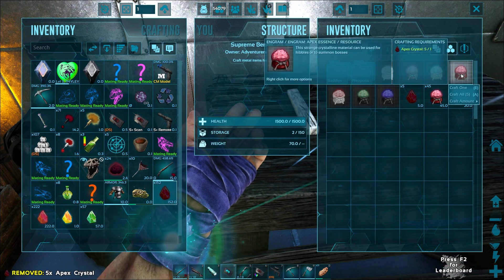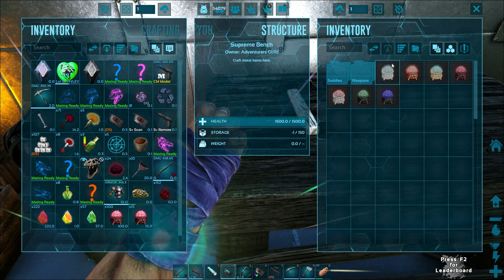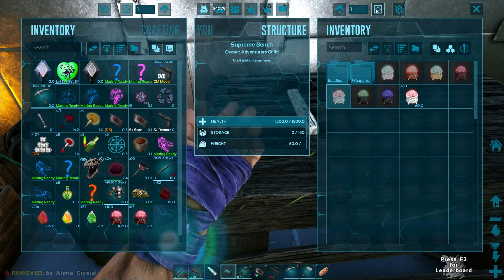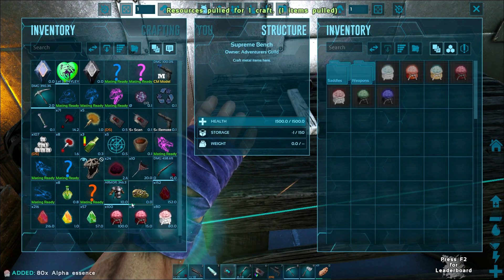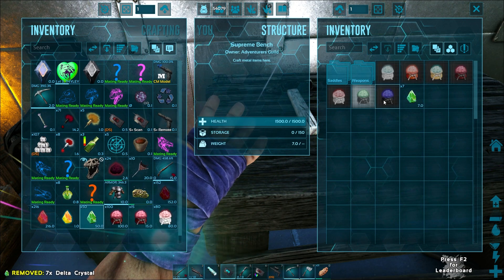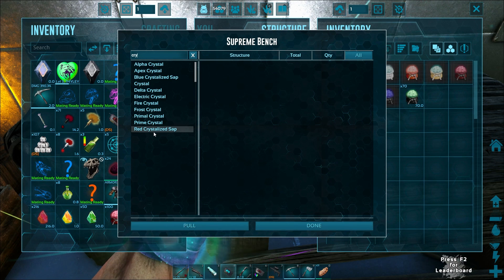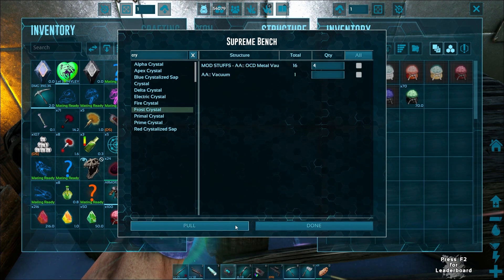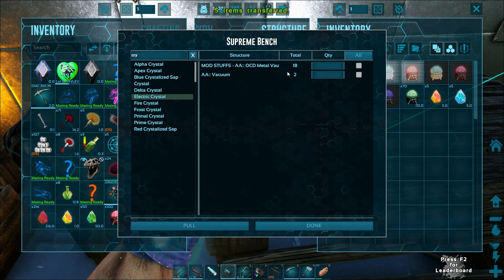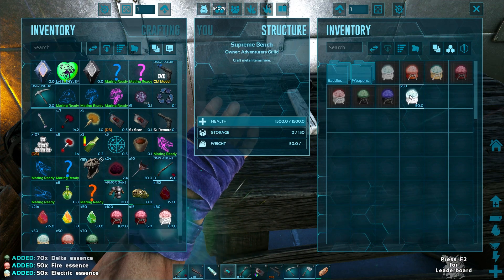Let's go ahead and craft these. We got 100 of the Apex essence. Then Alpha goes like that. Let's do one more — and then what's the last one? Apex and Delta. We can maybe look at the elemental crystals real quick. Frost times five, fire times five, electric times five. That might be enough. Okay, there's all of that essence.